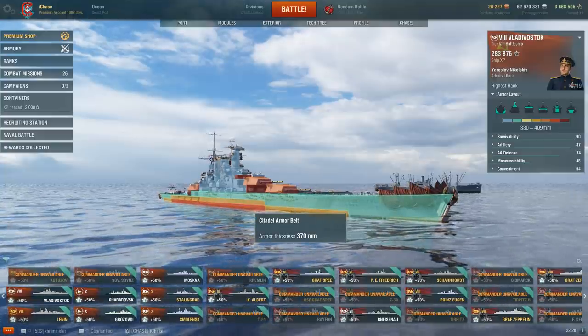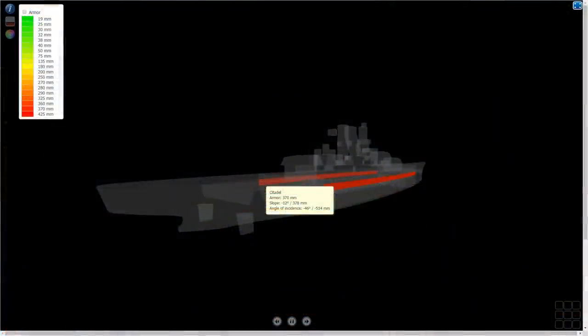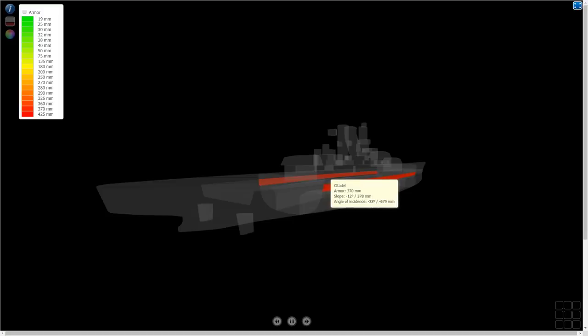You utilize a combination of auto bounce, since the thicker armor plates are still auto bounce surfaces, and effective thickness to shatter shells and prevent citadel penetration. Looking at this on a technical level: the Vladivostok's 370mm main armor belt at 45 degrees gives over 500mm of effective armor. As you increase the angle into the auto bounce range of 45 to 60 degrees, effective armor keeps going up.